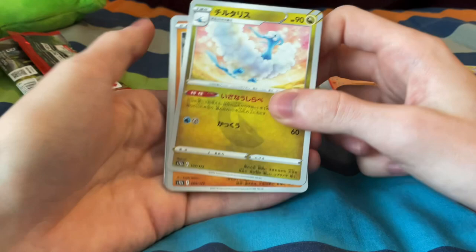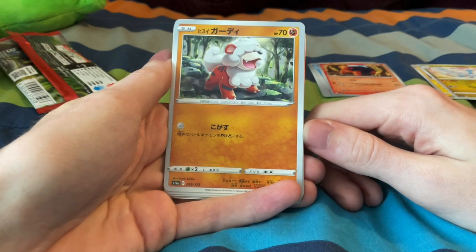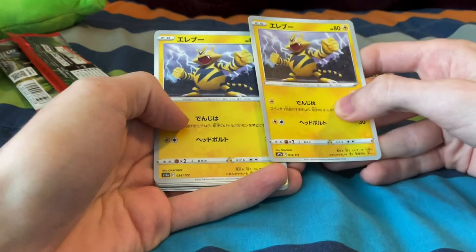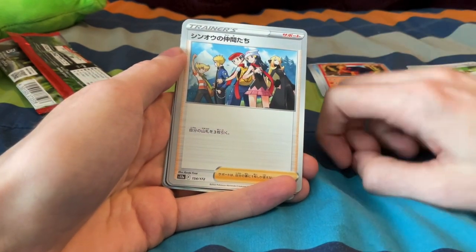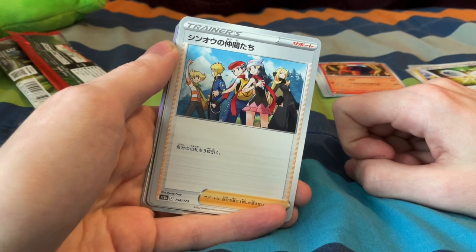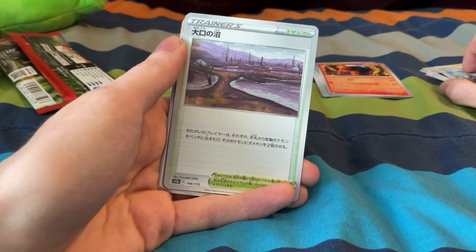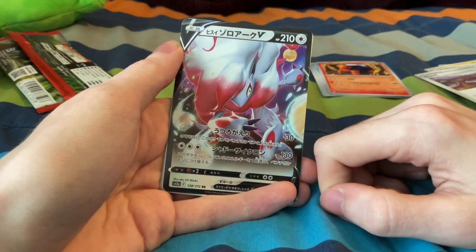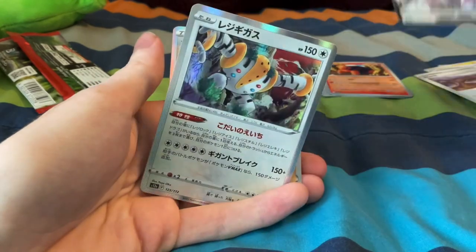We got a good old Dragon Altaria, the cute and cuddly Hisuian Growlithe. We take those. The Double Colorless Energy — hood classic. Got some Japanese text with some text above it, I assume something involving the Sinnoh region specifically. Got some marshlands there, a little bit of a swampy area. Oh, a V card — very nice. Hisuian Zoroark V, 130 damage. Seems nice, I'll take that.